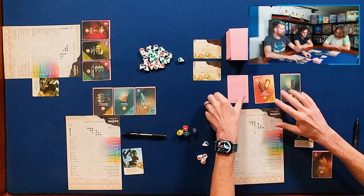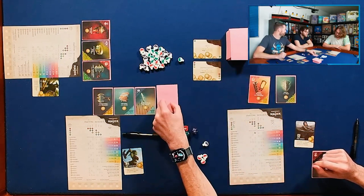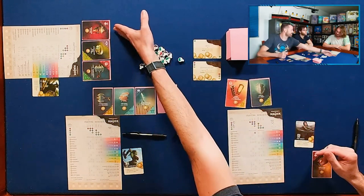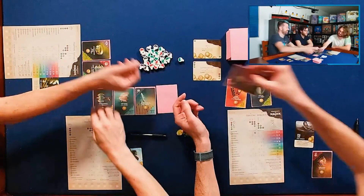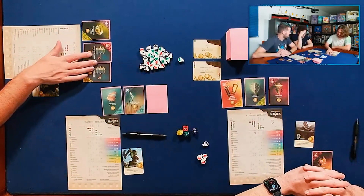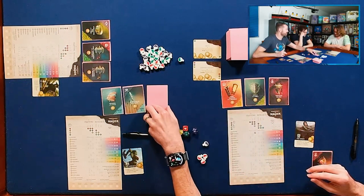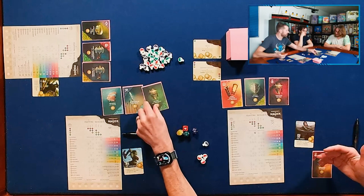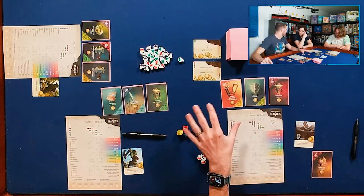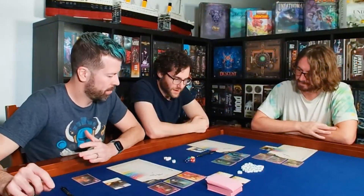If multiple people complete a mastery in the same round, they both get the eight points, then it flips over and is worth four points for anyone else who gets it. The final thing that happens in a round is the customers move. Take the card that is leftmost and pass it to the person on your left. Take a card from the person on your right. These cards rotate every one of the ten rounds of the game. It's immediately when we pass these that any face-down cards that came out get flipped.